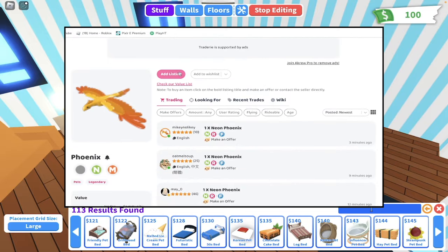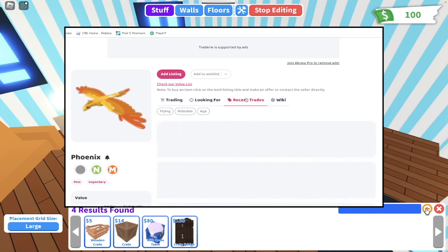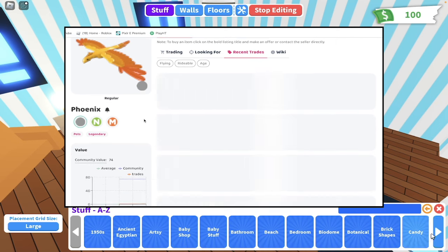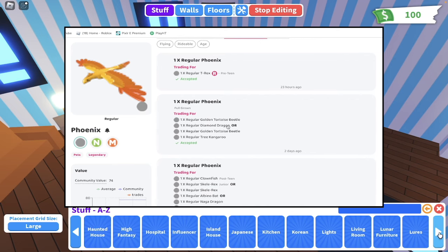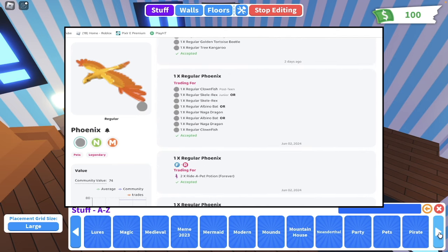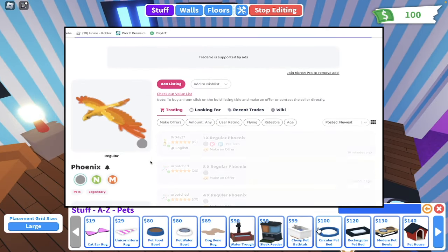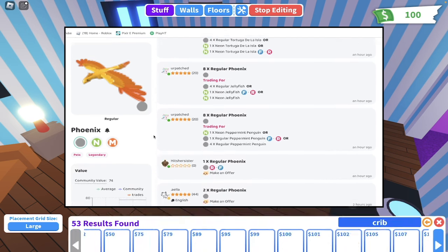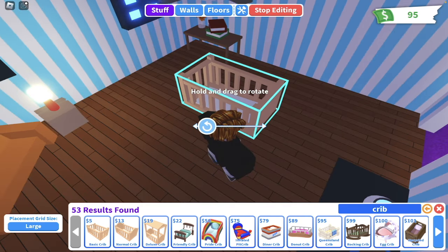The first pet I will be trading is my rideable phoenix pet, so I search in Phoenix, and you see this category with three different options: Trading, Looking For, and Recent Trades. Recent Trades is exactly what it sounds like — it's what other people have recently traded for those items, so you can see what the pet is worth. The Trading category, which we'll be using a lot, is what you and other people could be trading the pet for.